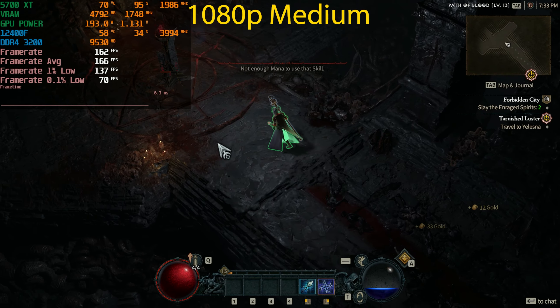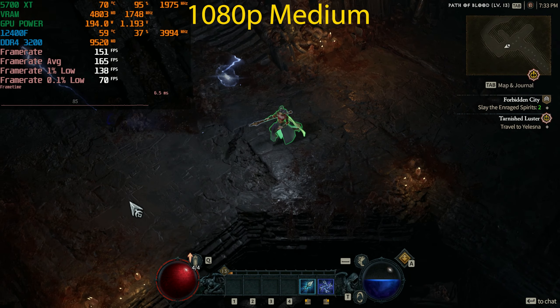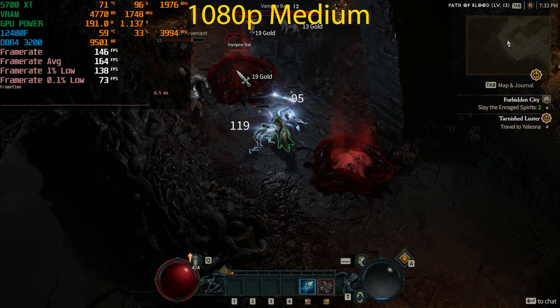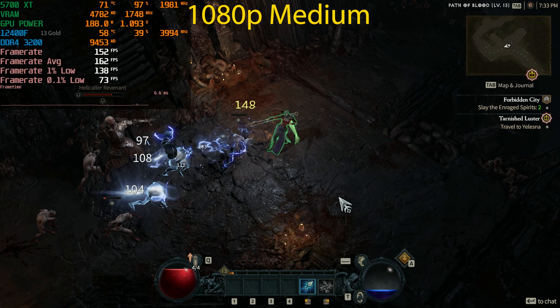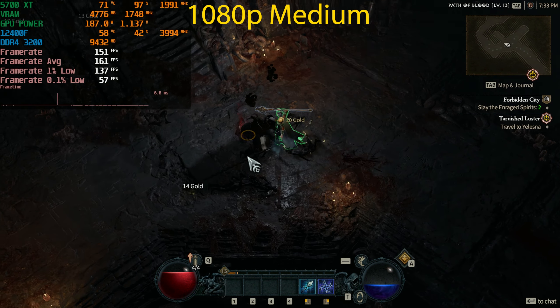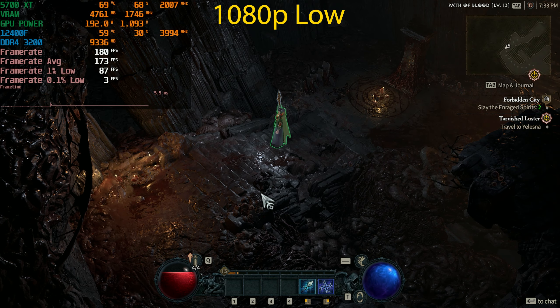In the dungeon VRAM allocation is a little lower, but once we go outside it shoots back up to just below 8 gigabytes. That figure is VRAM allocated, not necessarily VRAM actively used. From what I've seen, once VRAM allocation exceeds your GPU's dedicated VRAM capacity, the game starts to stutter quite a lot.